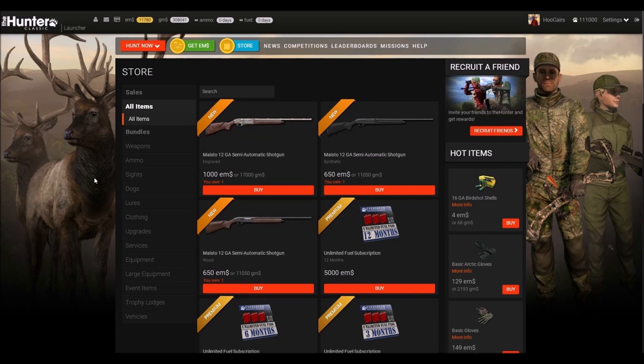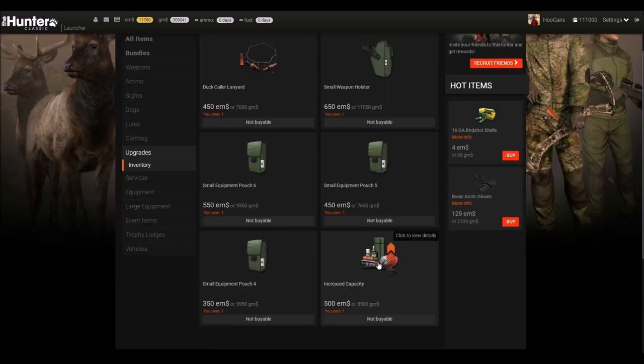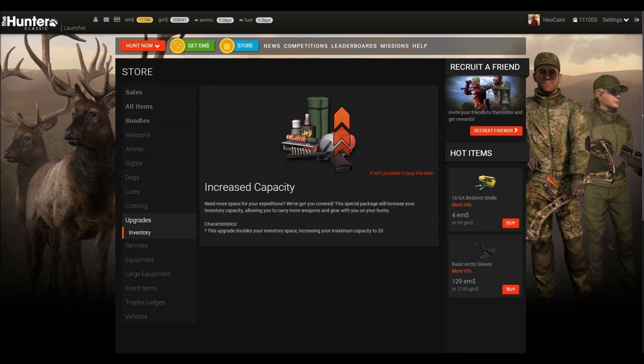As a new player you only have 10 units of capacity in your inventory, and this will soon be too little. Go to upgrades and find increased capacity — this will raise your capacity to 20 units, which doubles the amount of inventory you can carry around.